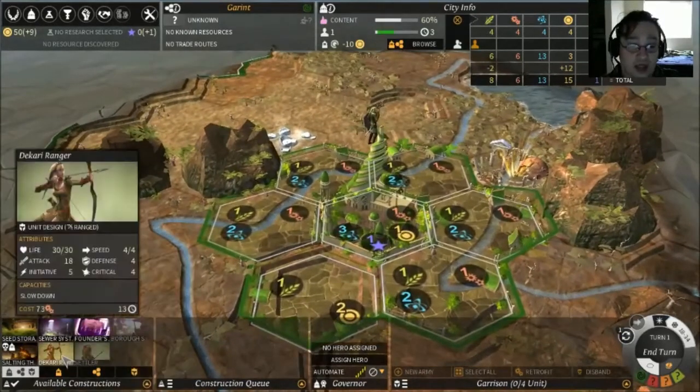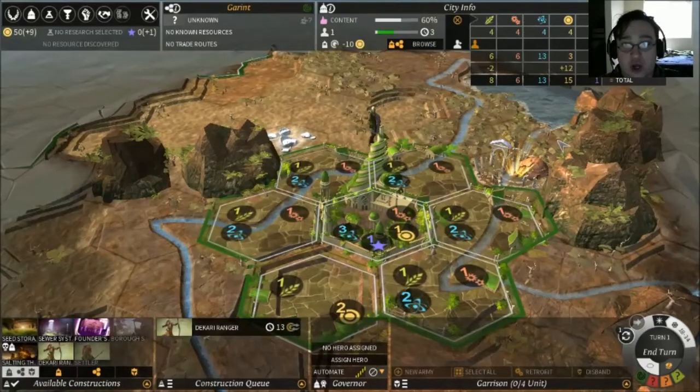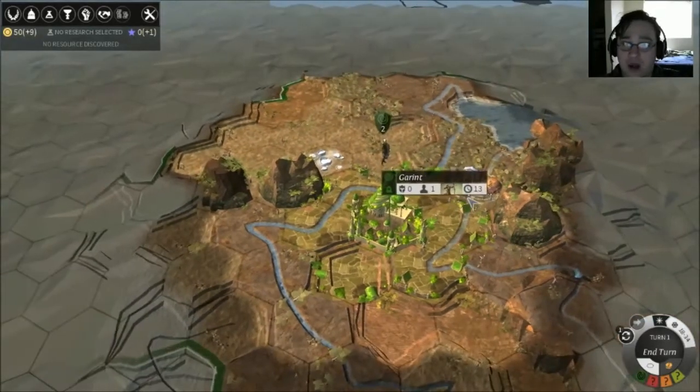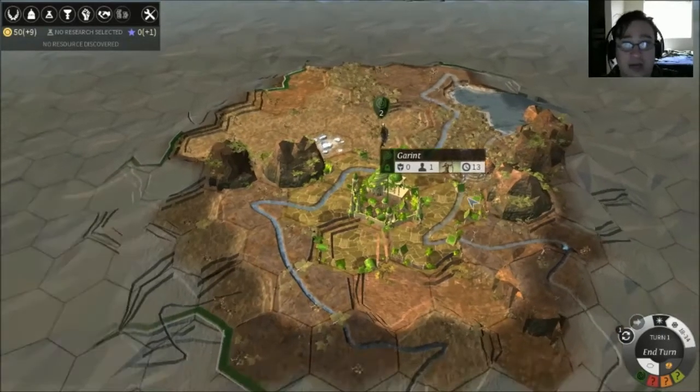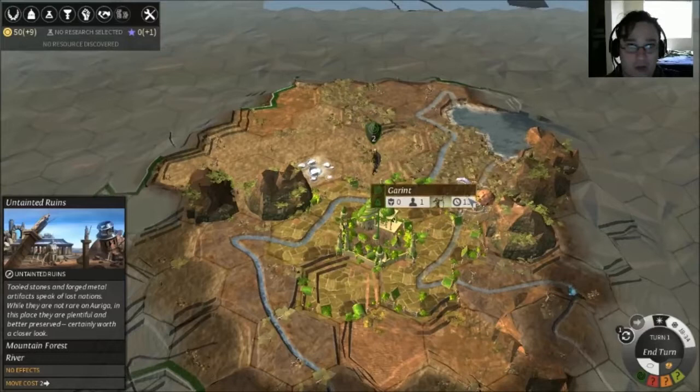So we are going to start off by creating a Takari Ranger. It'll be done in 13 turns. It's a turn-based game. I'm more into grand strategy games and real-time strategy games now, but 4X is where I got my start — things like Galactic Civilizations and stuff.